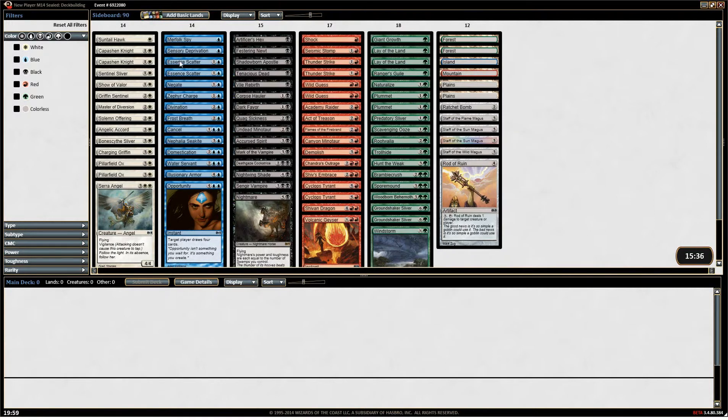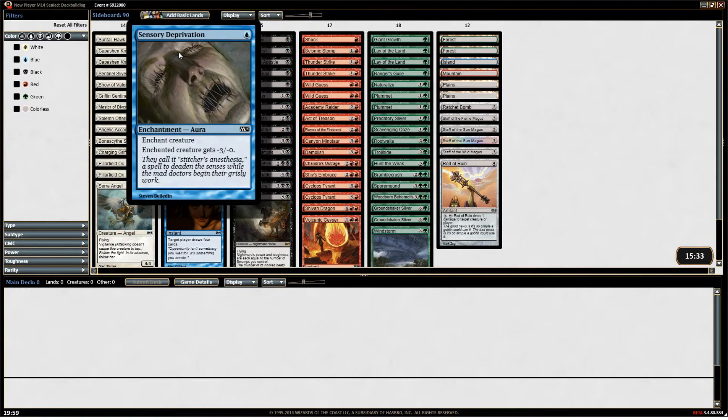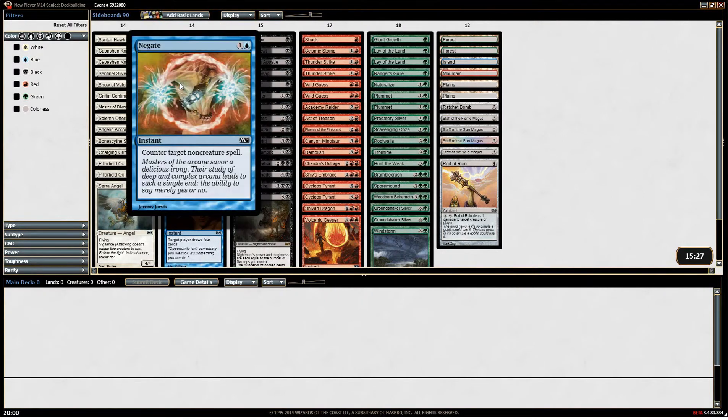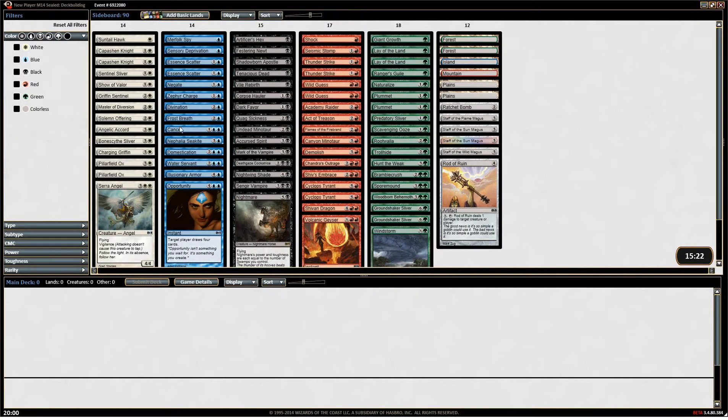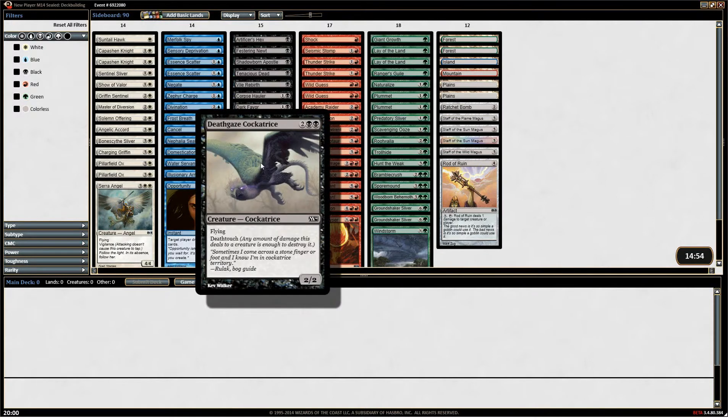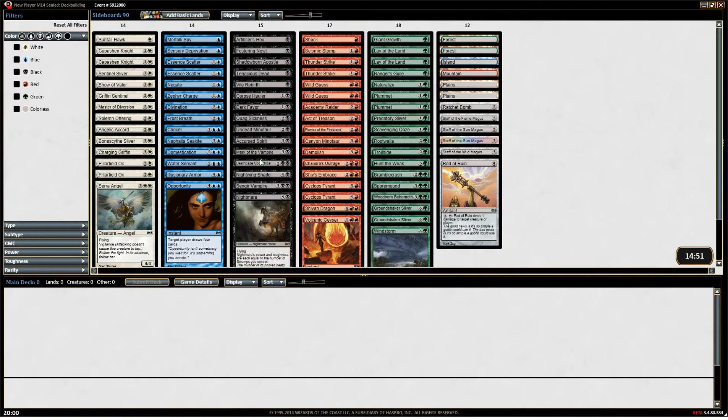What's in blue? We've got Sensory Deprivation — that's pretty sweet. We've got Essence Scatter, two of them — that is actually a really good card. We've got Negate, some nice counters, Cancel. We've got Domestication. So we've got some pretty strong control in blue. And in black we've got Tenacious Dead, Shadowborn Apostle, Corpse Hauler, Dark Favor, Quagmire, Undead Minotaur — just a 2/3 for three. A Cursed Spirit, pretty okay. Deathgaze Cockatrice — I like quite a bit. Nightwing Shade.